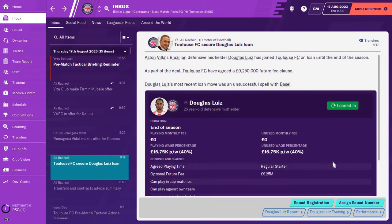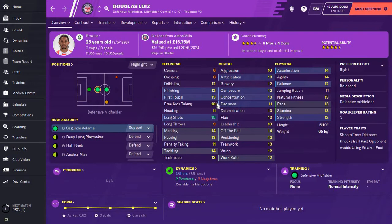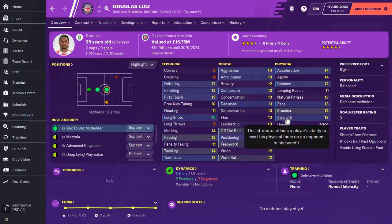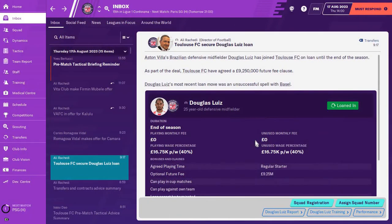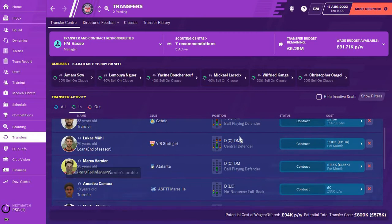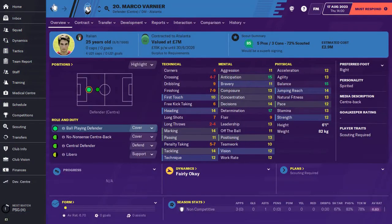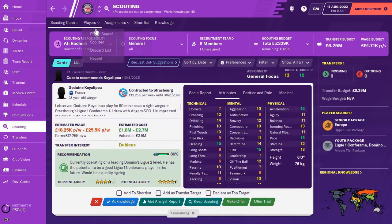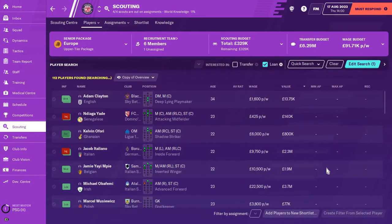Despite the result, we have some good news — we've finally got our first signing over the line. It is Douglas Luiz on loan from Aston Villa for only $16,000 a week. He can play in that central defensive midfield role or more likely will be used in the box-to-box midfield role. That is such a great signing and I'm stoked to have him as our first one. We've still got a couple of other deals we're trying to close — mainly a centre-back and possibly a right-back — keeping an eye on the transfer list for quality at cheap prices.